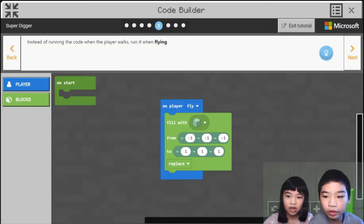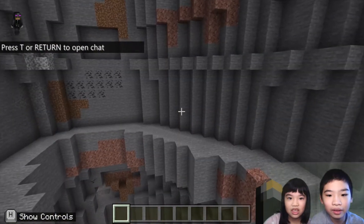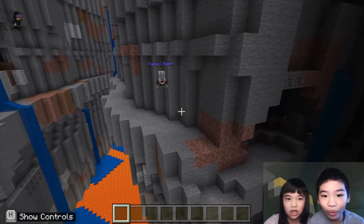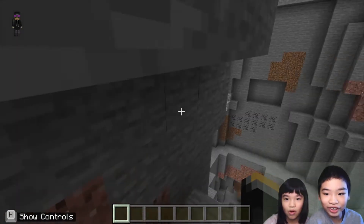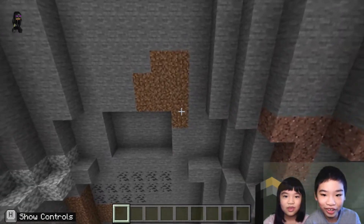There's a lava pit down there. Okay, but first we need to go to code and then press Super Digger, then we're going to run it — press the run button. Now let's go forward. Hello agent! Go to a wall, go to a wall.